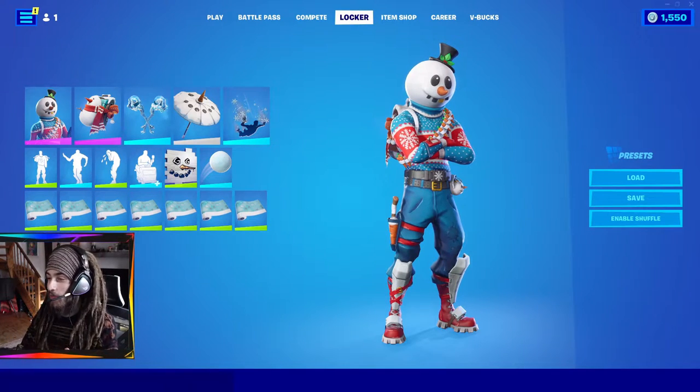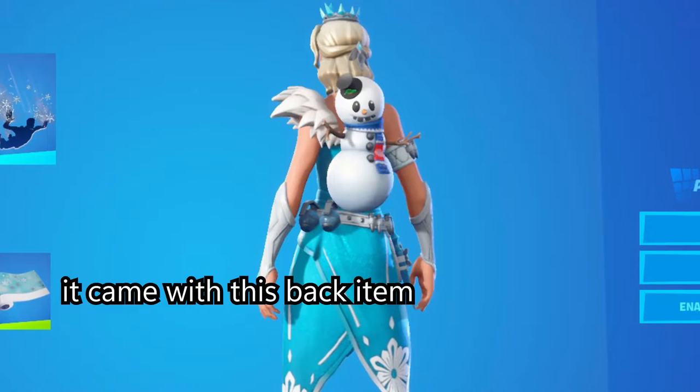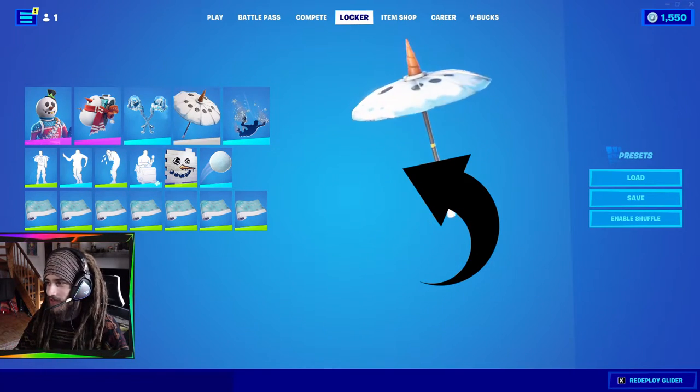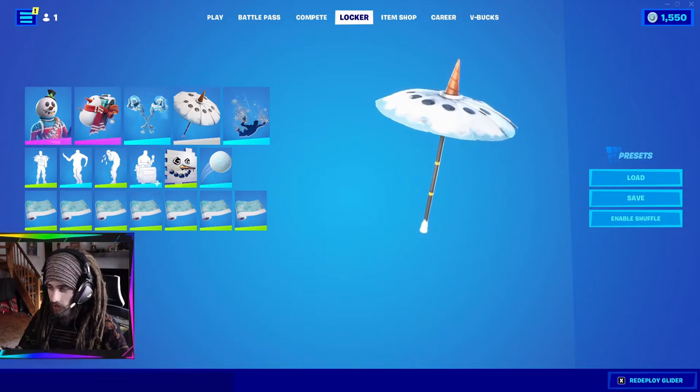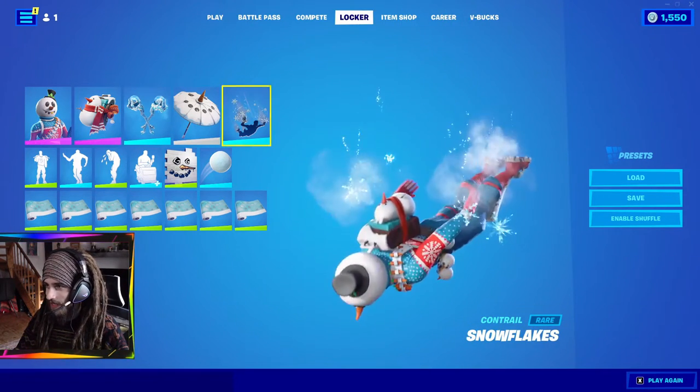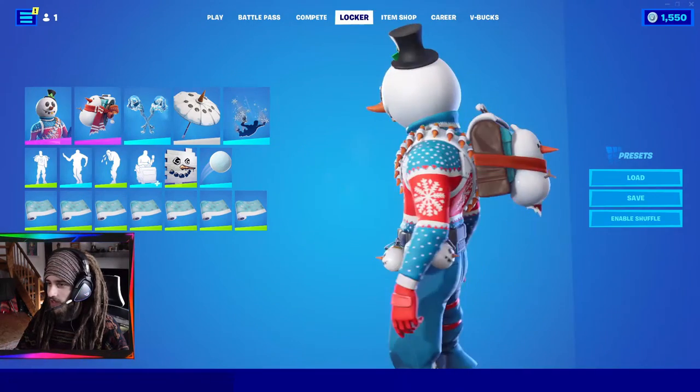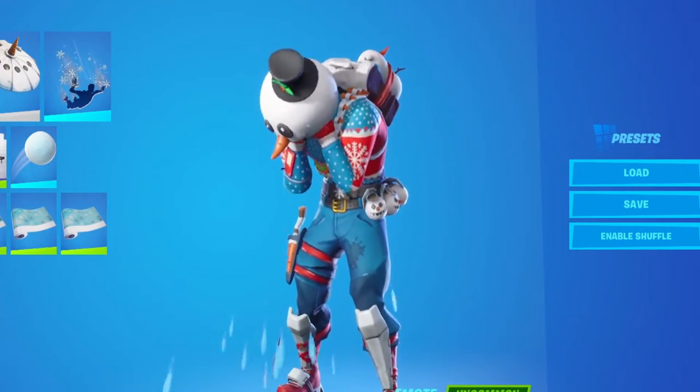I don't know why I bought this skin, to be honest. I think it was because of the snowman back item I wanted. I would refund the skin if I could. I have a lot of snow items — so we got the nice glider, perfect for the snowman, and the nice pickaxes to go along with it. A little different snowman backpack from a different holiday season. And the best part is the crying emote just means he's melting.